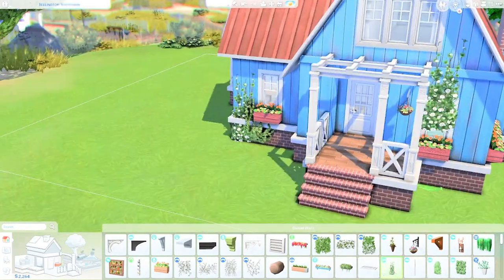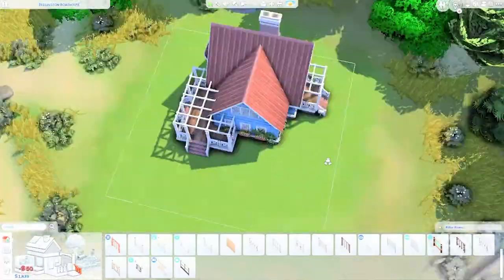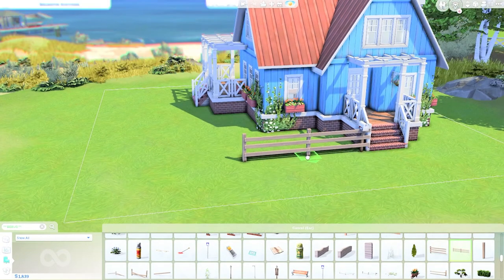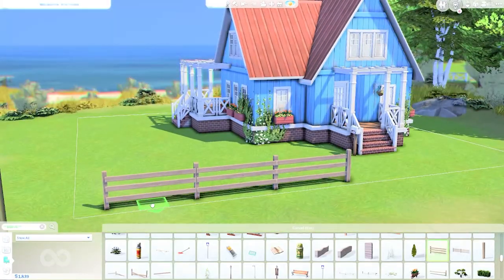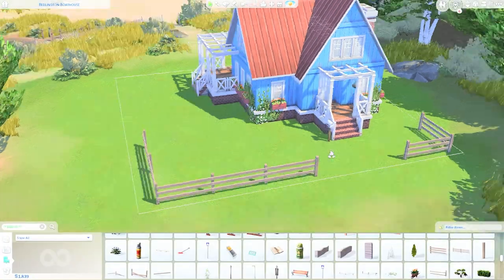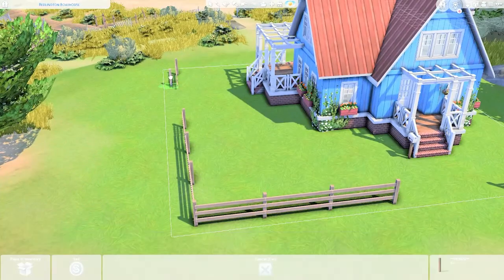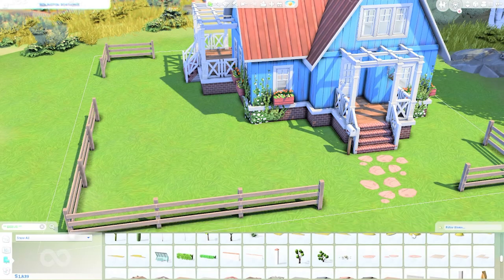For the landscaping I decided to include some crawling vines from the Get Together pack. I wanted to give the effect that the house is blending into nature, though it blends subtly because I didn't put a lot of those decorative items. The landscaping space is quite limited because we are building on a 20 by 20 lot in Brindleton Bay, and there are not many 20 by 20 lots in The Sims.